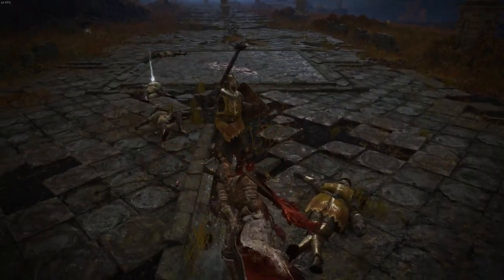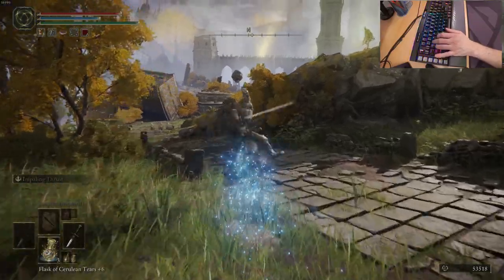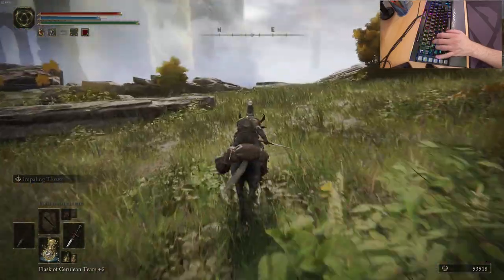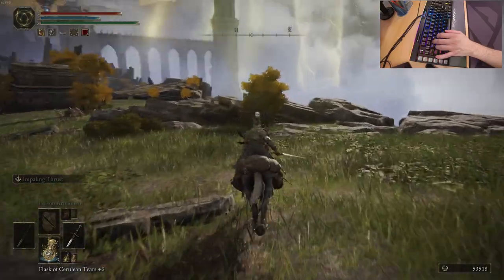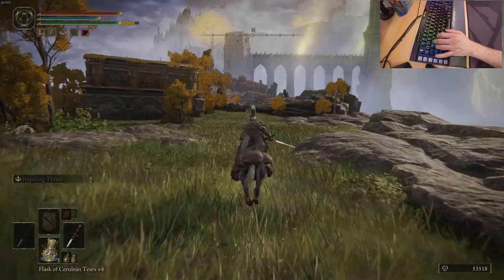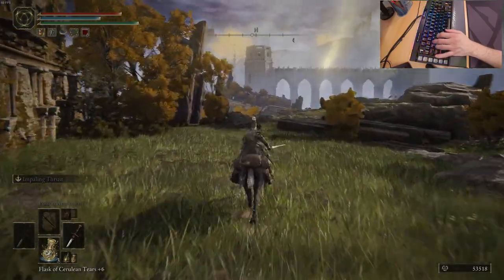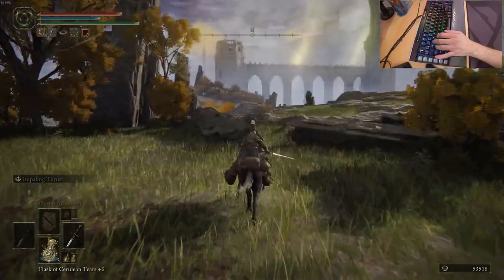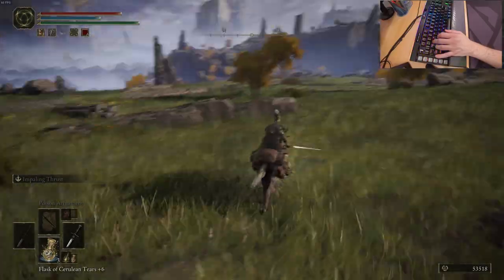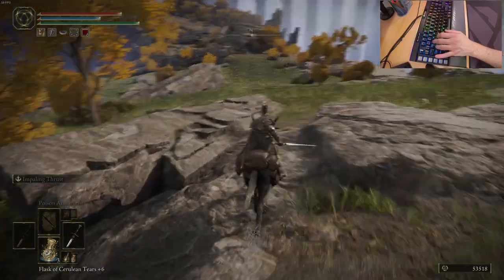Sprinting with Shift or with Mouse 4 can also be used with Torrent, your mount, and you don't have to keep the key pressed like you have to do when you sprint on foot. You just give Torrent a notch and he will accelerate — there is even an animation for this in the game. What you cannot do, and I have tried this with both keyboard and mouse and also with controller, is running and rolling at the same time. At least, I couldn't do it. Hopefully I got you covered on these two mechanics: sprinting and rolling.